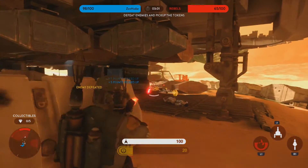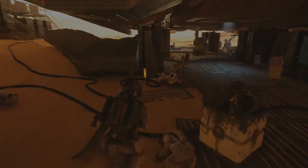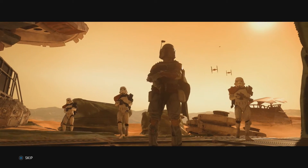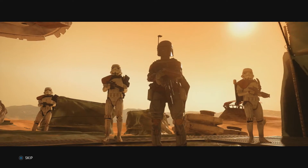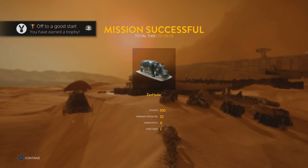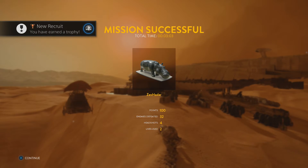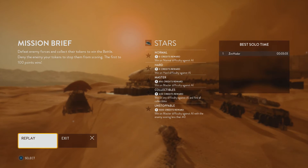You guys just absolutely go to town. This is also a great way to practice with the heroes and the villains, so once you do jump into multiplayer — maybe heroes versus villains or hero assault — you guys are masters, if you will. And you guys can see here I have 100 points with 32 kills, four headshots and two deaths. A pretty good stat sheet, if I can say so myself. And then we'll get awarded the credits here, as well as a couple trophies.